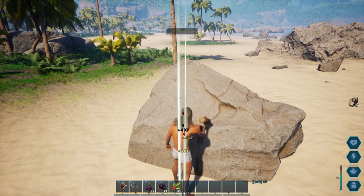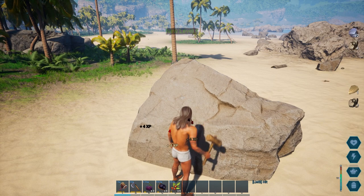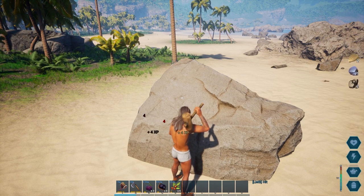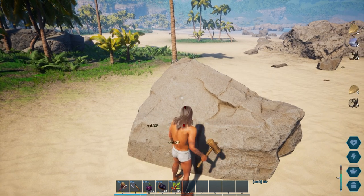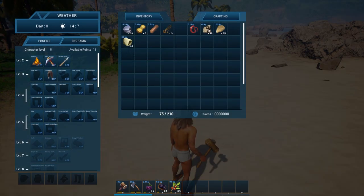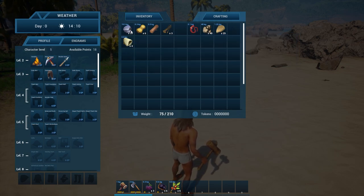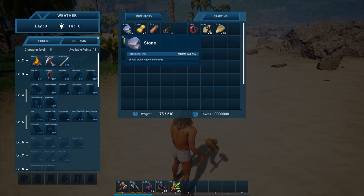How long is this going to take to break? Look at all the levels I'm getting. Showing this rock who's boss. That took a super long time. Netted us 48 iron ore, 25 flint, and a crap ton of rocks, which is nice.